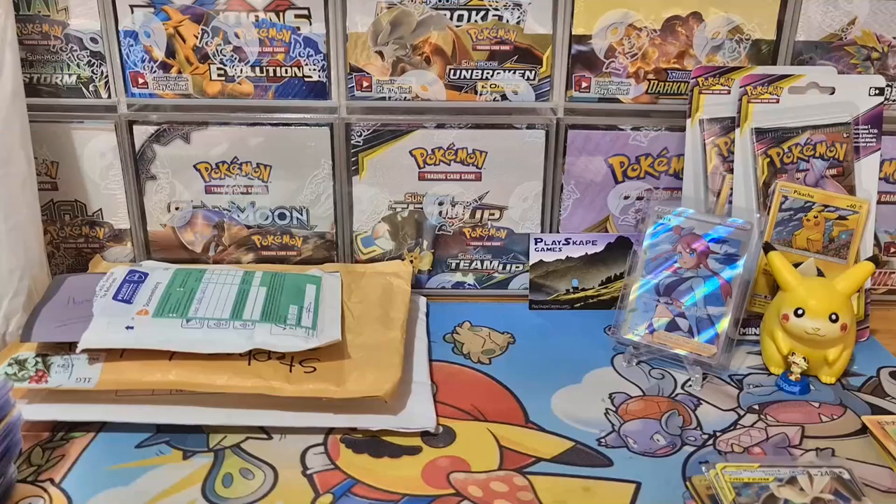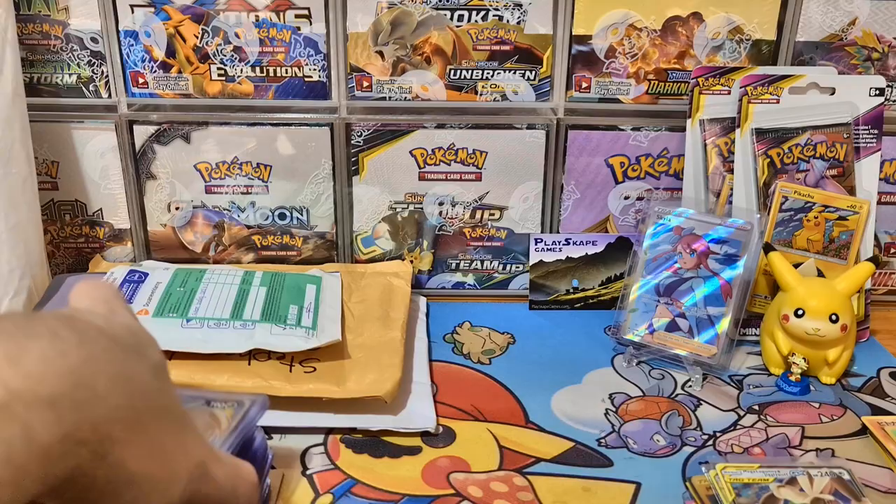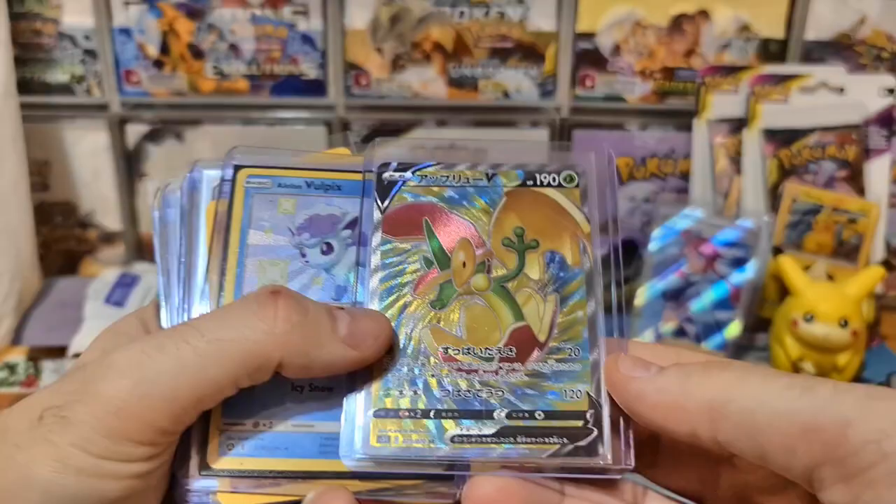Okay, that seems sort of improving - just sorted out the light there. And another huge stack of cards from another lovely person. Lots of people messaging me. This is a nice mixture of stuff from the newest sets - Shiny Star V and Battle Styles, the Japanese Single Strike and Rapid Strike Master. We got there eventually.